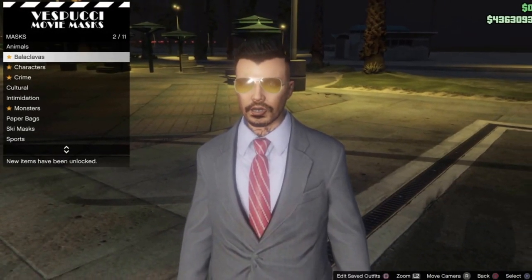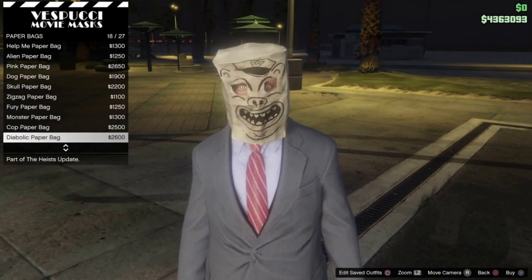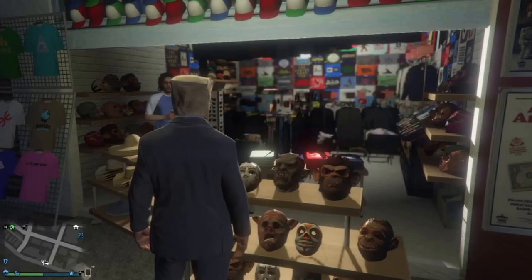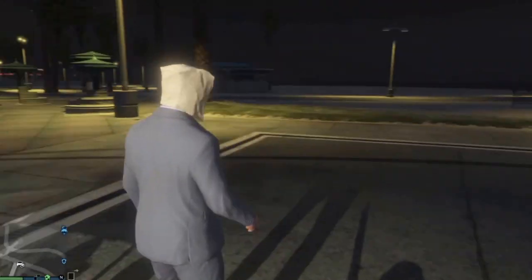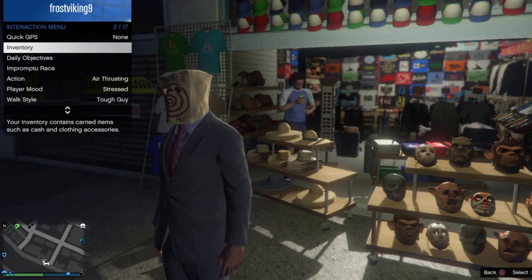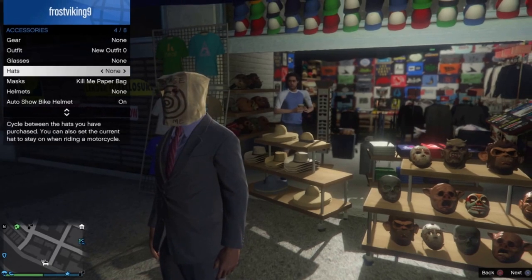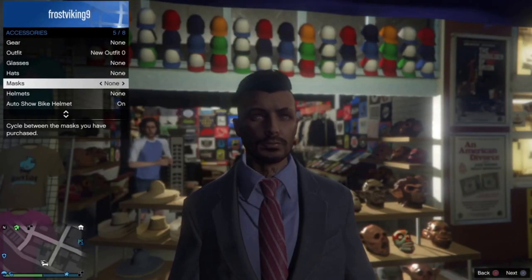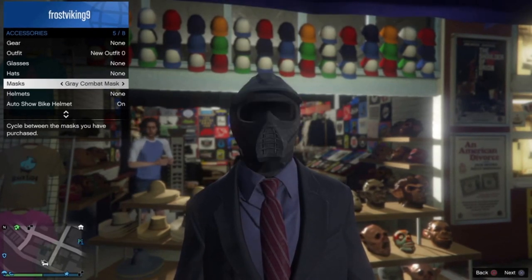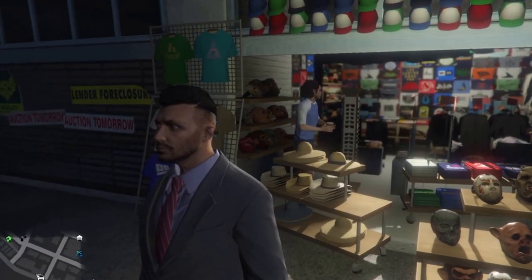Here I am at the mask shop. There are a lot of masks to choose from depending on your preference and budget. Buy any mask — it doesn't matter which one; go for the cheapest one, anyone is effective. As soon as you buy it you already have it on. Go to your inventory, go to accessories, select masks, then use d-pad left or right to equip it. That's step number one.